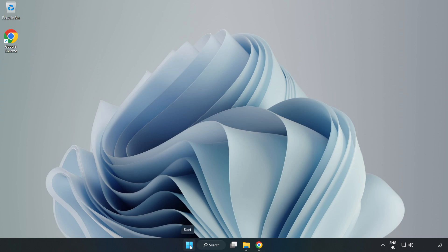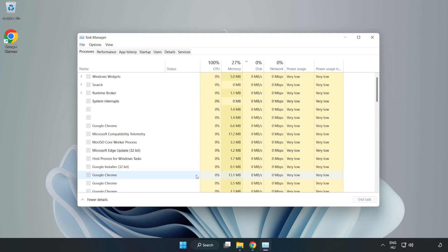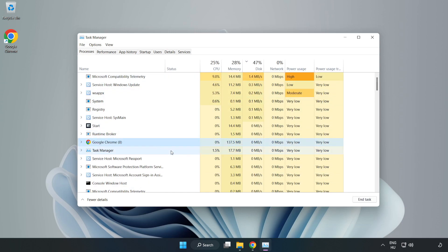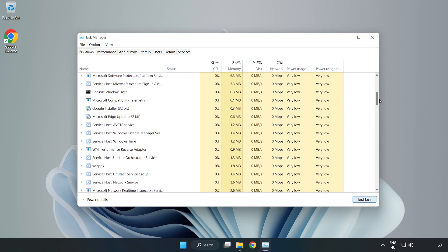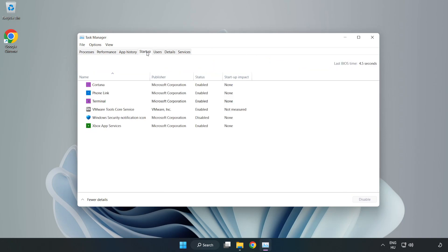Right-click the Start menu and open Task Manager. Close any unused applications. Click Startup and disable unused applications. Close the window.